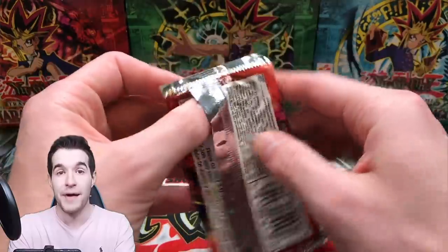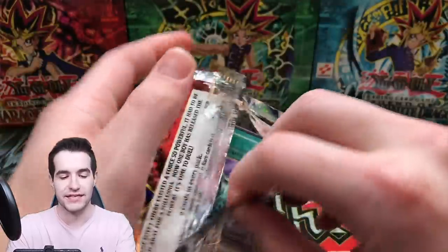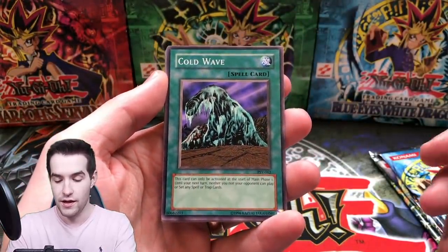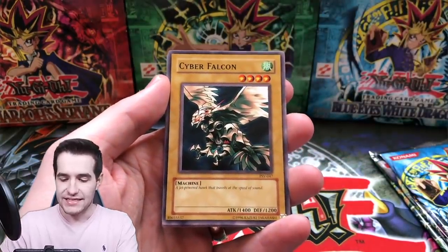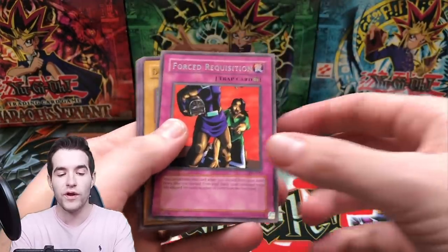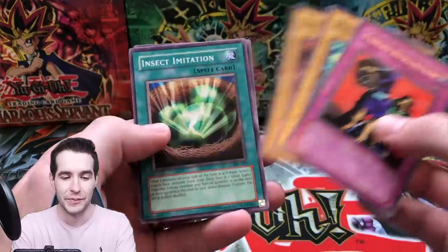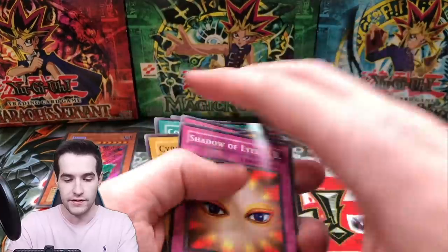Feral Servant, Fat Pack. I'm recording this after we did that live stream — guys, that was a long live, it was three hours. I'm pooped. But we got to get this recording done. Cold Wave — so we can get a video out. Gamble, Cyber Falcon, Shadow of Eyes, and a Forced Requisition. Doku Roya — but as always we always got to pull that Dark Bat. Insect Imitation and Attack and Receive. That is a nice card right there.